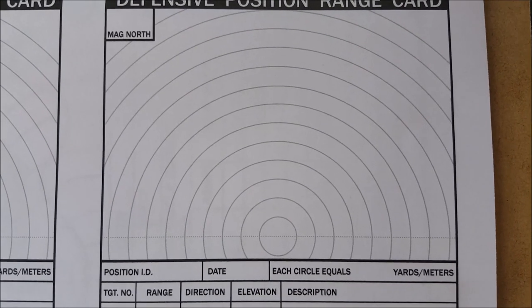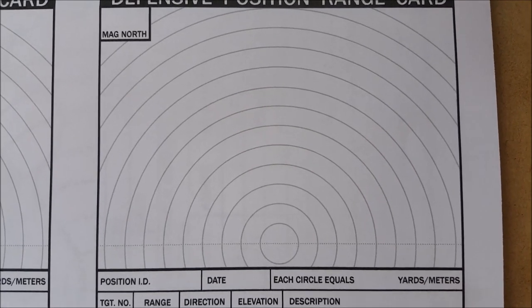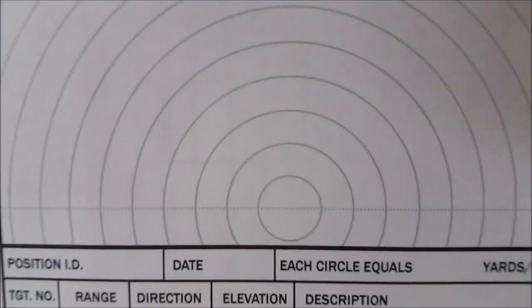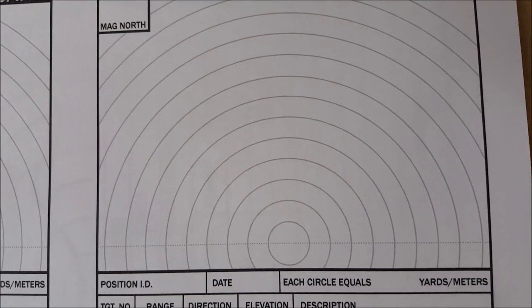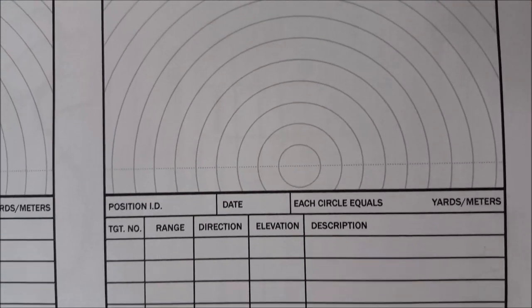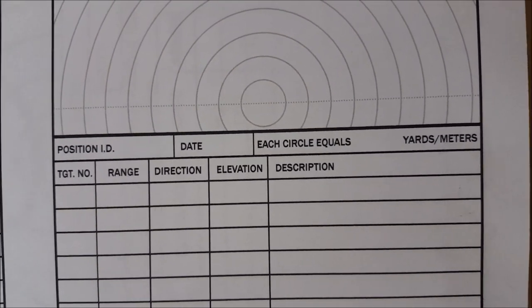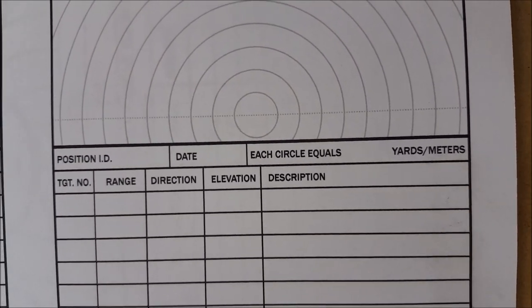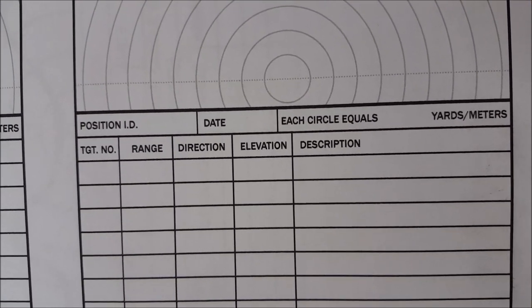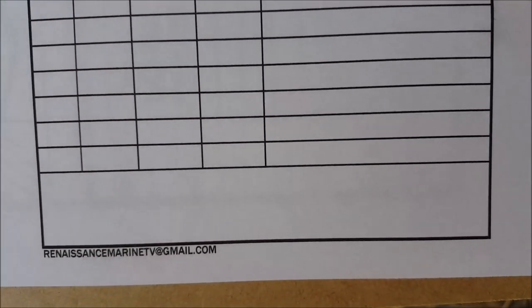Giving a little more room, and worked my way down from the circle. The center of the circle of course is your position, but I gave a little bit of room to your left and right and behind you. I always thought they didn't give enough room for your flanks. Then going down: position ID, date, what each circle represents, and then the target number, range, direction, elevation, description, and a little room for whatever you want to say.